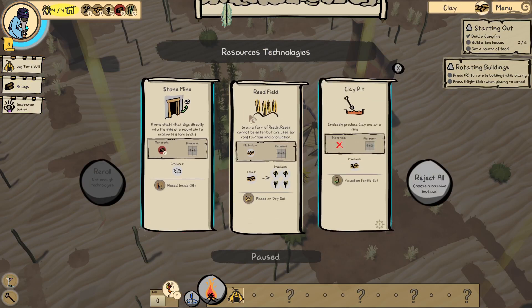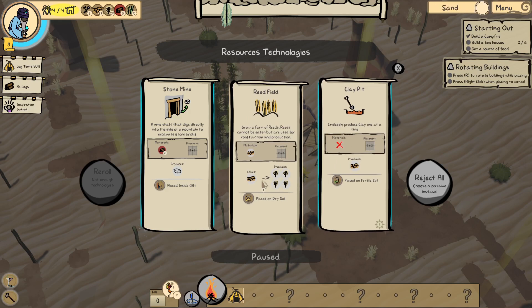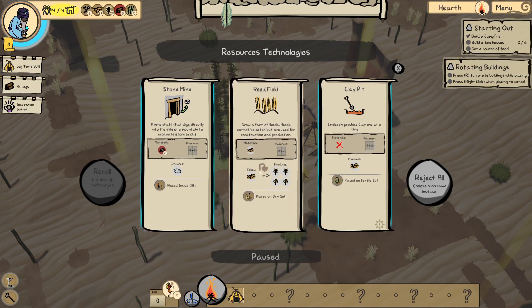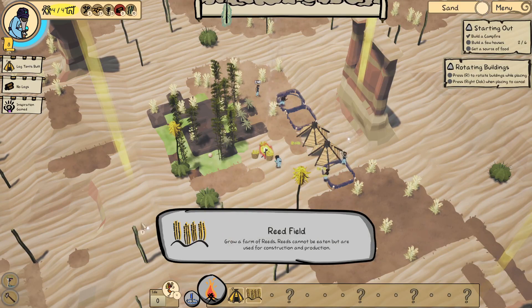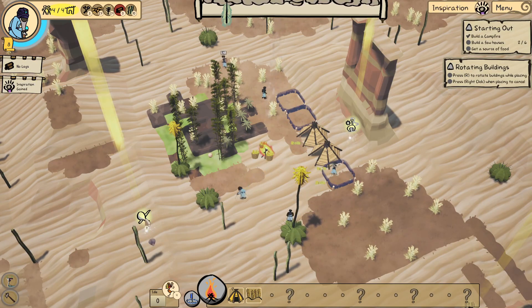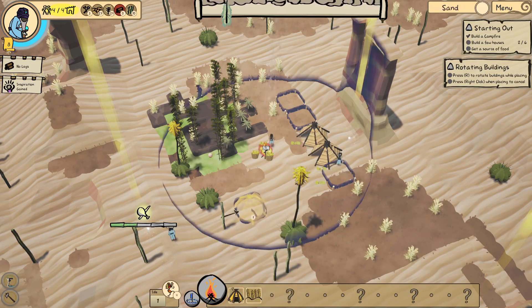Okay — stone, might, raid field, clay pit. Let's go with the raid field, and I'll place it right here, right here on that one, right here on that one. Excellent. And build a few houses — they want six. Why don't we do some on the other side then?